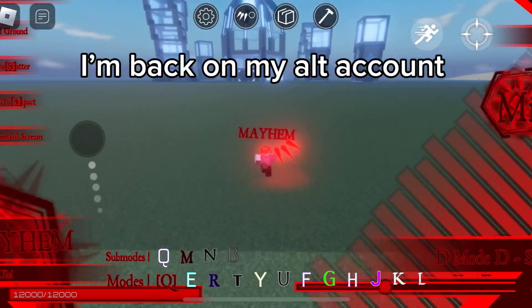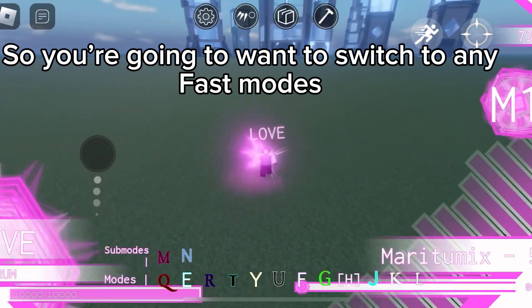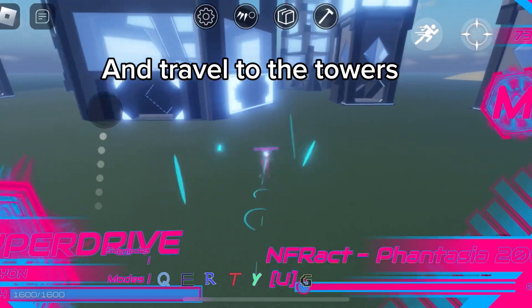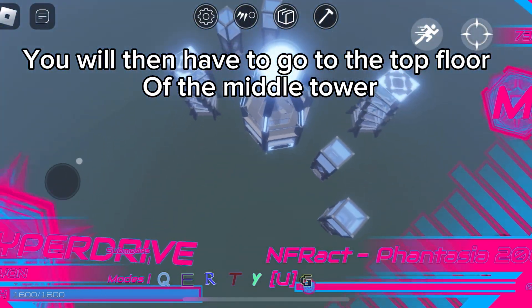Anyways, I'm back on my alpha count. You're going to want to switch to any fast modes, like Hyperdrive, and travel to the towers. You will then have to go to the top floor of the middle tower.